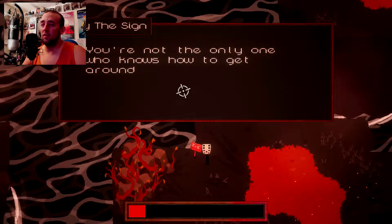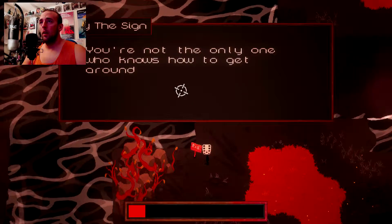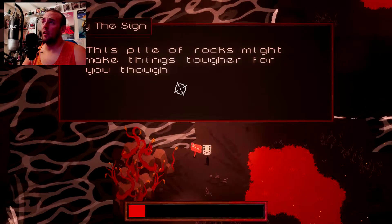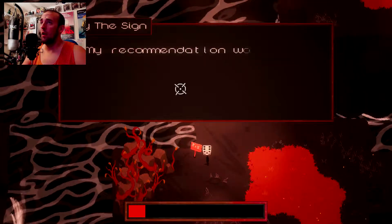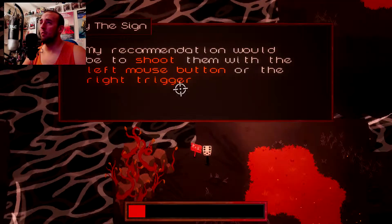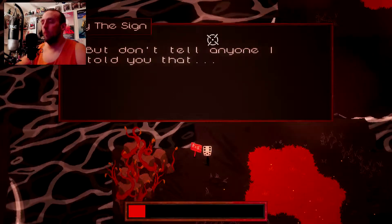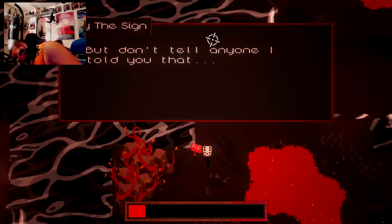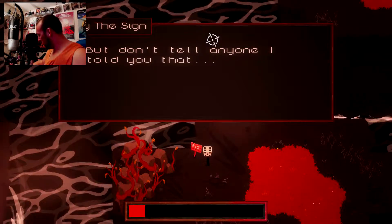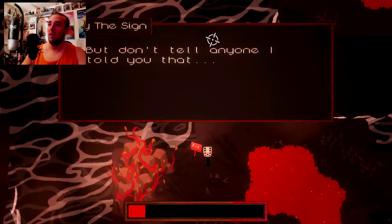I'll remember these voices at some point. Sorry guys. Clicking. This pile of rocks might make things tougher for you now, though. My recommendation would be shoot them with the left mouse button or the right trigger. Something's crawled on me. What the crap? Well then, I'm not sleeping tonight.